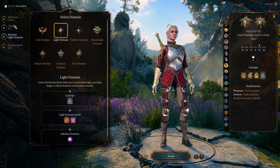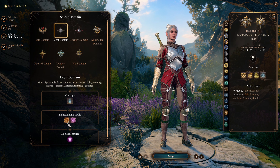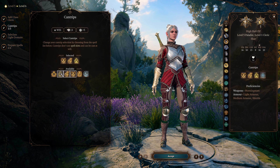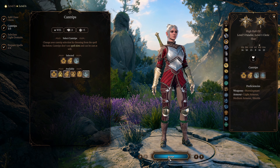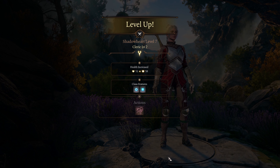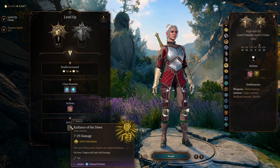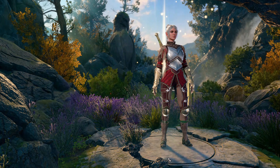As a Light Domain Cleric, she gets Warding Flare as a feature. For her domain spells, she gets Light, Burning Hands, and Faerie Fire. For her cantrips, choose Guidance, Produce Flame, and Thaumaturgy. At character level 7, she gets Turn Undead as a Channel Divinity action, and also gets Radiance of the Dawn as her Light Domain feature. Radiance of the Dawn dispels magical darkness in the area and deals 2d10 plus character level radiant damage to hostile creatures. She now has 3 level 2 spell slots.